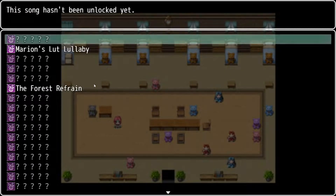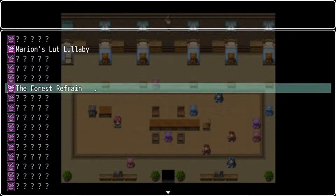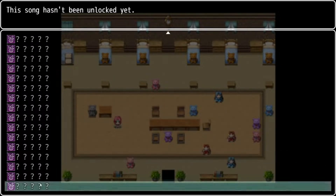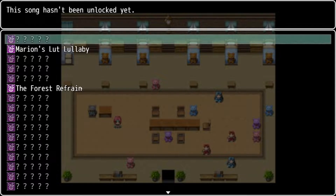Music menu. I wanted to make sure I had a music menu with the option of you just playing any music you want. The default music in this room is Marion's Lute Lullaby. This is the music that's essentially going on in the background of this room naturally, but I did walk to a different place just to unlock another song — The Forest Refrain — which plays in the forest area where there are some enemies. You can sit in this menu and sample all the different music that you end up unlocking throughout the regions. When you do exit out, it'll go back to whatever the default music is of that specific room or area.